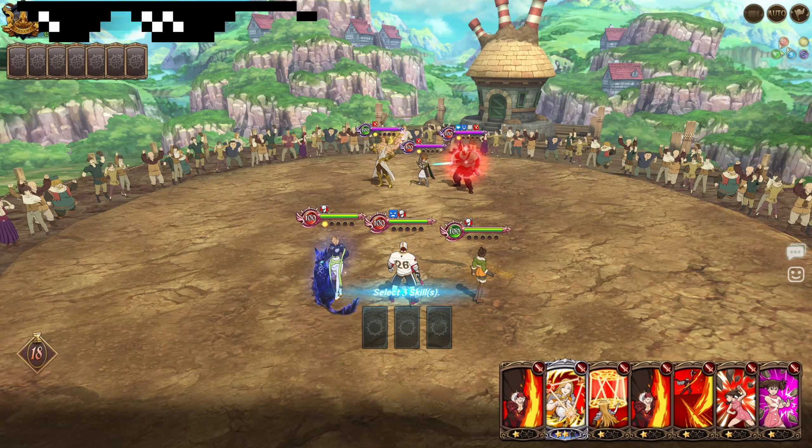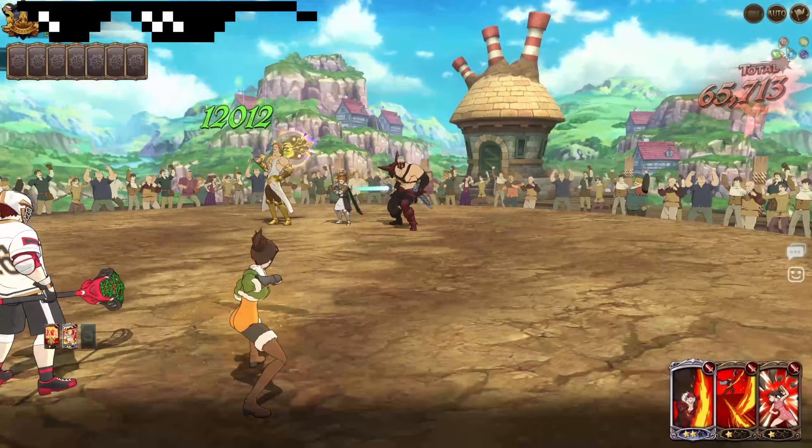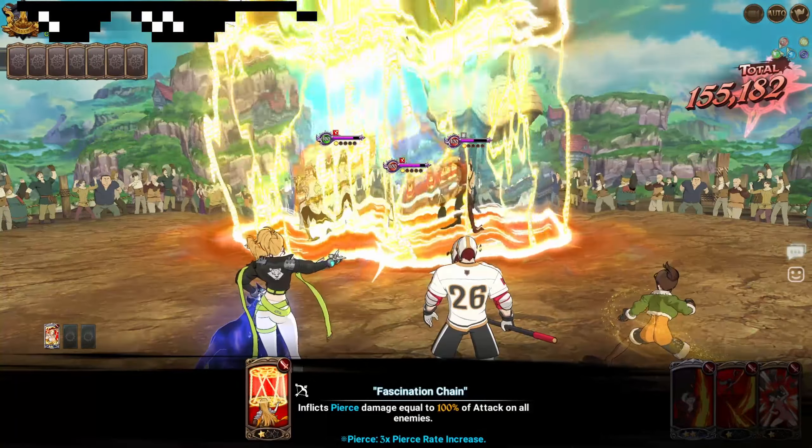I'm gonna do this card, then I'm gonna use the Freya card and then the Tear single target card. That should kill the Demon King, potentially, unless this shield is super beefy. No, it wasn't. So as you can see he's not healing back too much there, even with the Liz there increasing his HP related stats. Unfortunately, but good game dude.